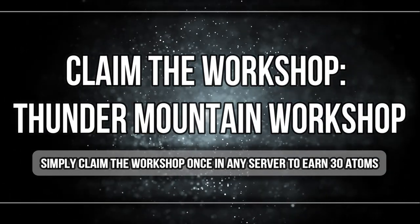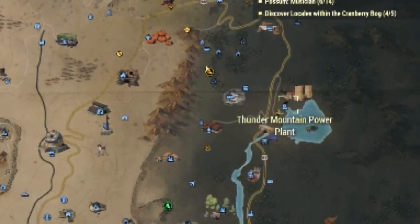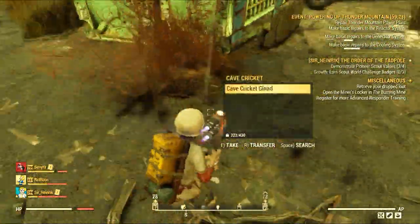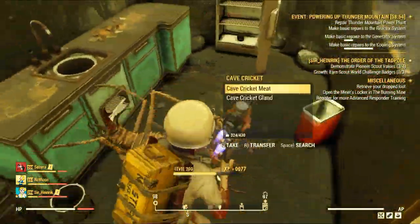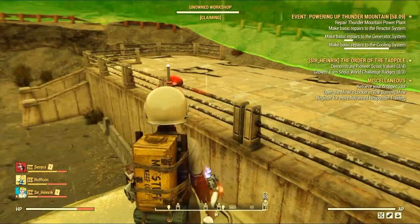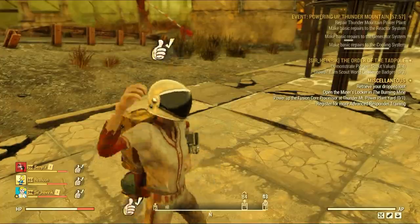Let's start with the easiest challenge, which is basically capturing a workshop. Typically every week you need to capture a new or different workshop to gain 30 atoms. This week's is Thunder Mountain Power Plant. All you have to do is head there, clear all the enemies around the workshop if there are any, claim the workshop, and wait for the claiming process to be completed. That's pretty much all you need to do for the 30 atoms — pretty straightforward!